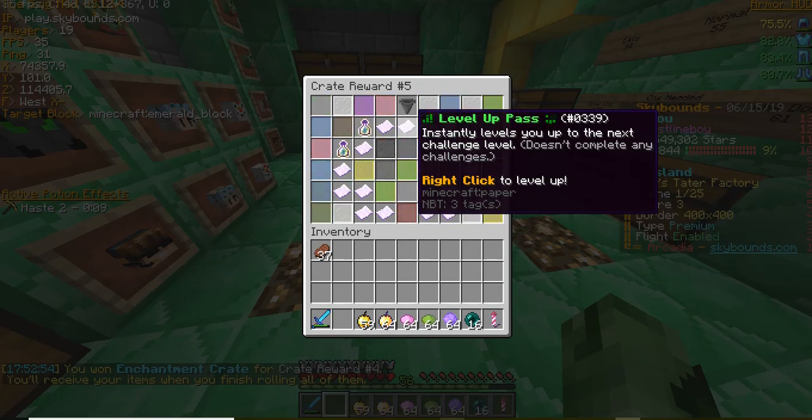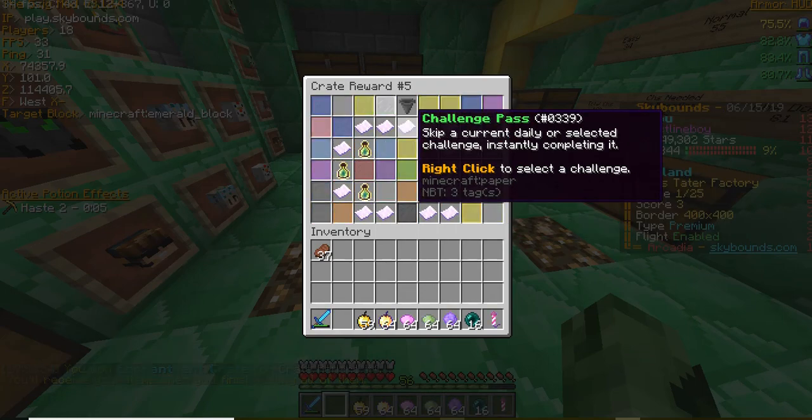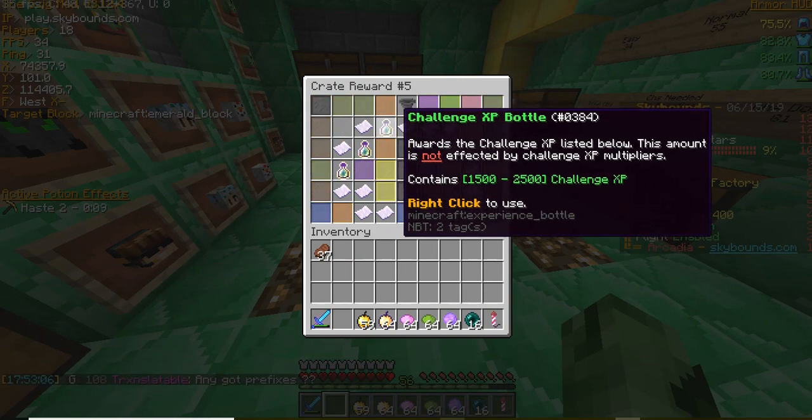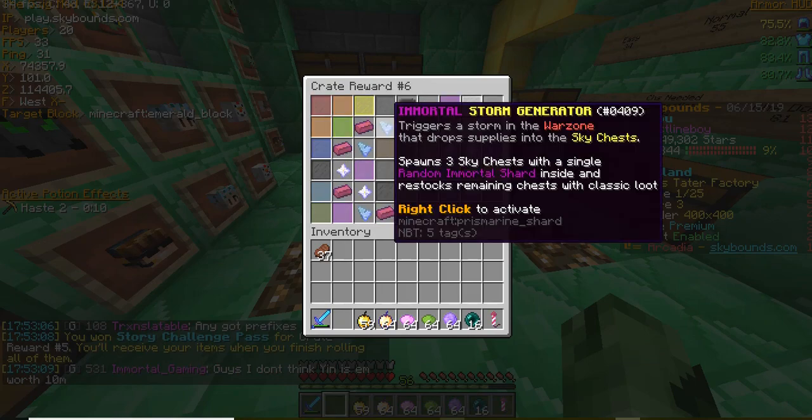This one is just challenge XP, challenge passes, story challenge passes. Basically anything we get from here is gonna be really good. Challenge XP would be nice, but story challenge XP — I'll take it.